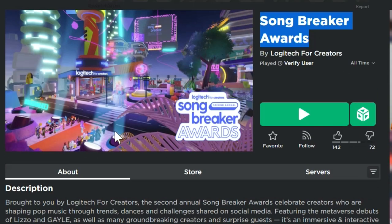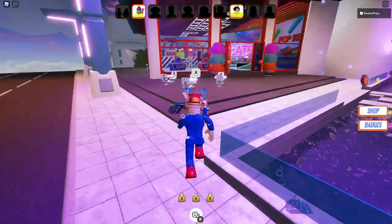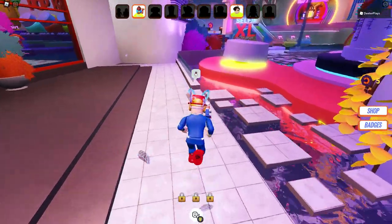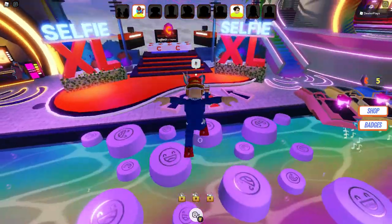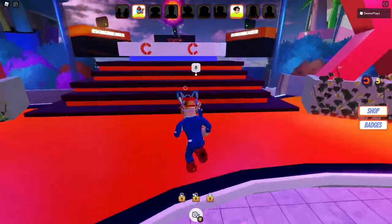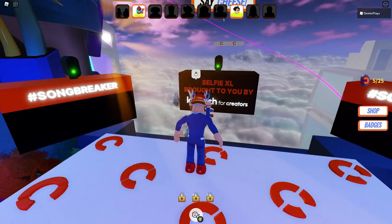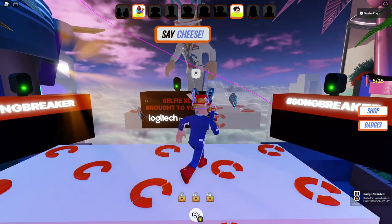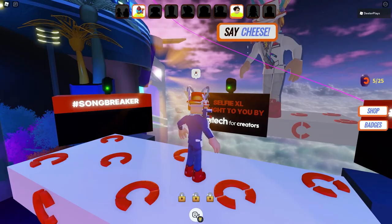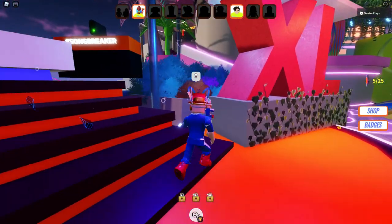Once you're inside the game, you'll start near a shop where you can spend Robux, but we're focusing on free stuff. Head to the back area where you can take a selfie — just stand on the little platform and face all the cameras. After standing there for a few seconds it'll take a picture, and you'll see the Glow Up Award badge appear in the bottom right. If you don't get it right away, stand there a little longer for another picture.